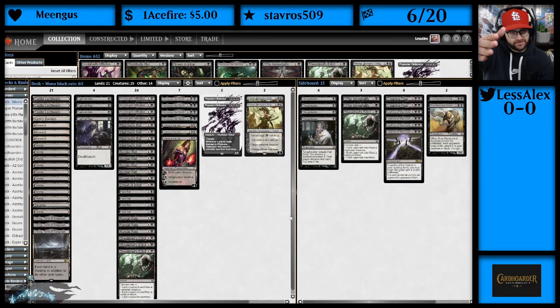Welcome back to the channel, Control Freaks. Today we are going to be controlling our opponent's life total with Mono Black Rats. This is a decklist I got from one of my amazing Discord members, Netermunzio. Shout out to them. If you'd like to see me play your decks on stream and on YouTube, make sure to join the Discord — link in the description. Let's take a look at what this deck is all about.